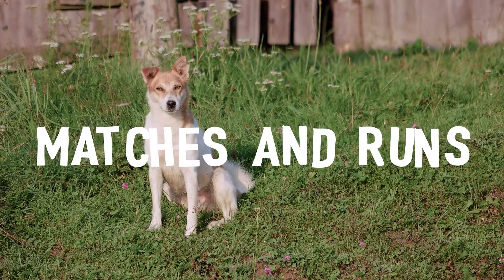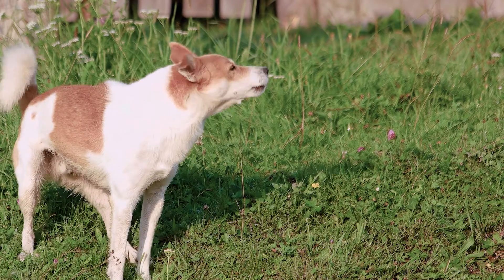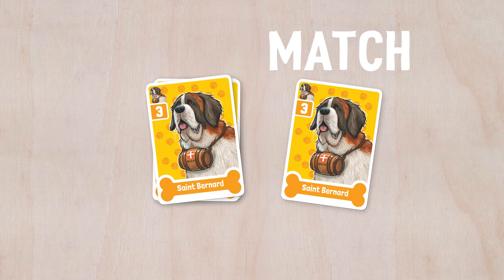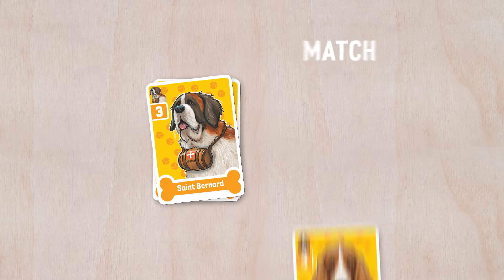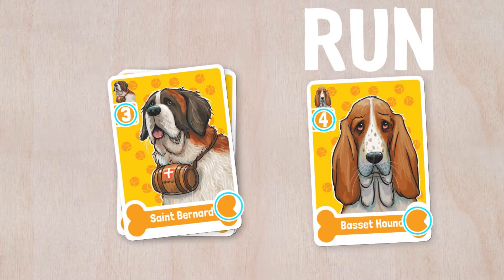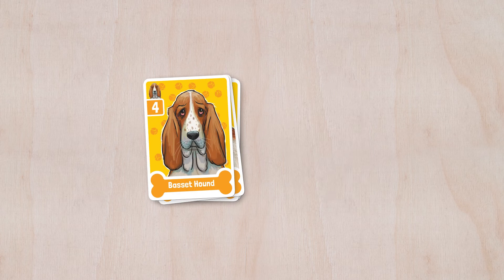But hold on for a second — things are about to get tricky. Let's learn about matches and runs. A match is a dog card in your hand that is identical to the dog pile's top card in color, breed, and number. A run is a dog card of the same color as the dog pile's top card, but is one number higher or lower. If you have a match or a run in your hand and shout "match" or "run," you can play it at any time, even when it's not your turn.